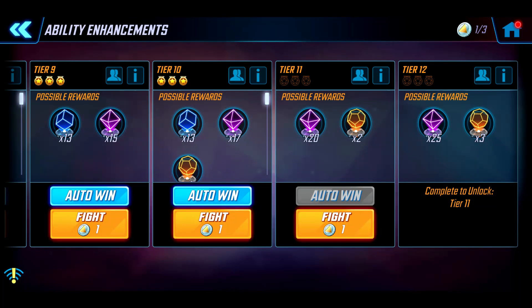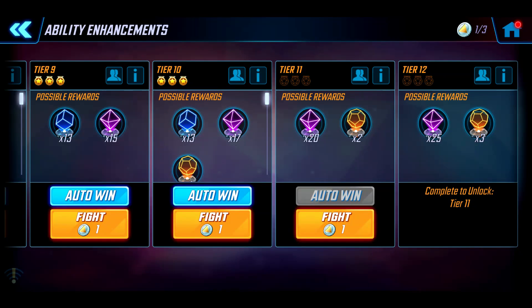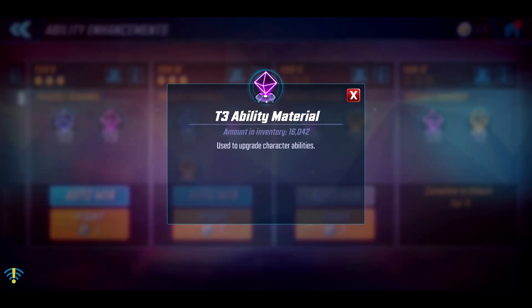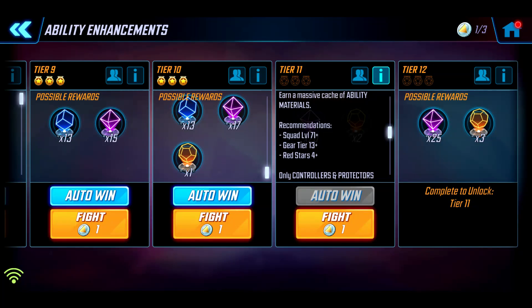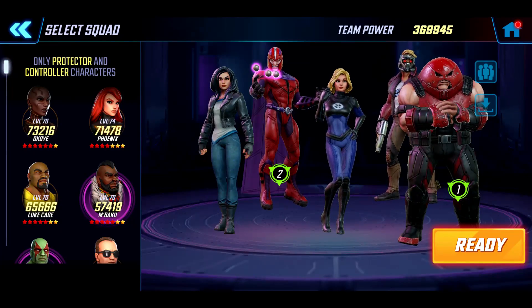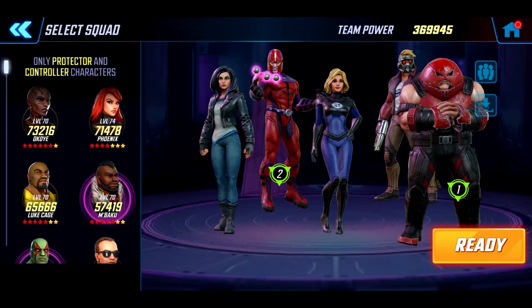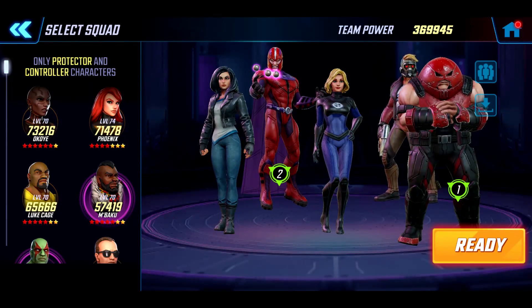The next one is the Ability Enhancements Challenge. You don't actually get any blues, although I have 50,000 of them so maybe that's not an issue. Once you get to the point where you can take on tier 11 it looks like you really won't need blues. You're getting an extra three of your tier 3 materials - I've got 16,000 of them - and then another extra one. So that's about three a week of that orange material. Team-wise it's controllers and protectors. The team is quite strange but it's the strongest I have: Jessica Jones for energy, Magneto and Juggernaut who are a fantastic combination, Invisible Woman, and Star-Lord providing some energy.